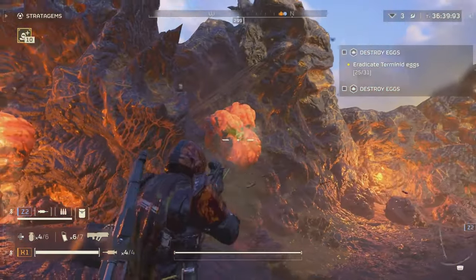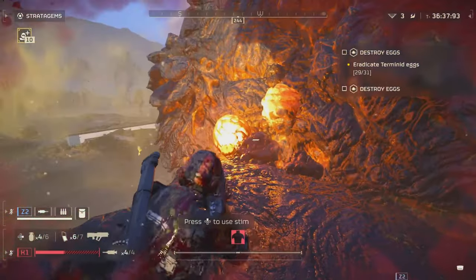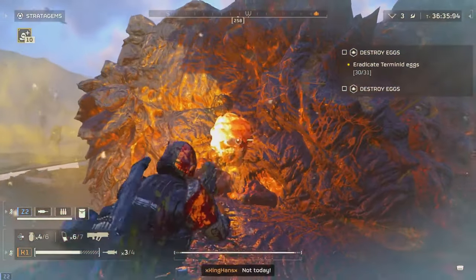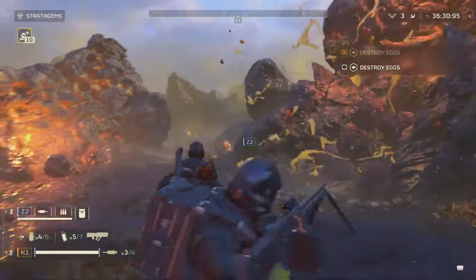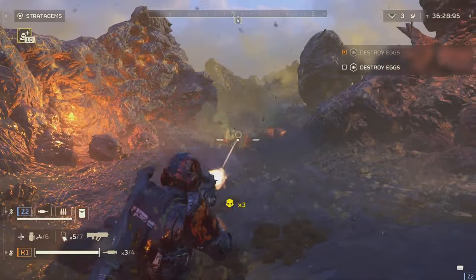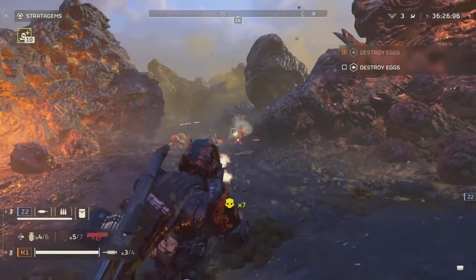These behemoths aren't just bristling with firepower — they're walking factories, capable of churning out automaton devastators as if they were off a conveyor belt. And the worst part: they seem to have no obvious Achilles heel for us to exploit.